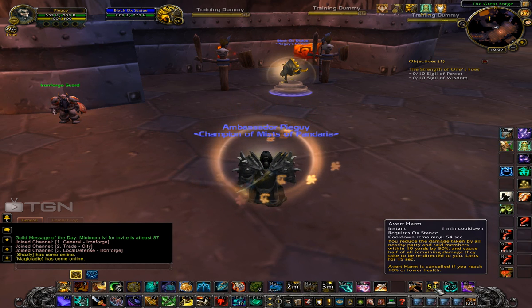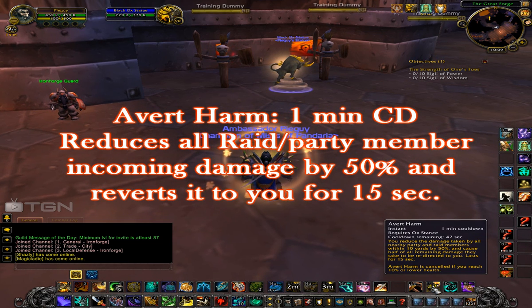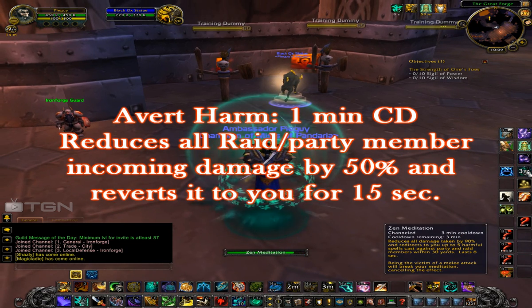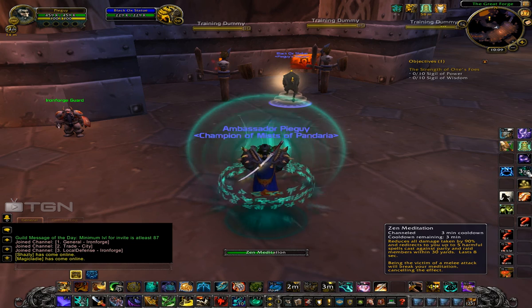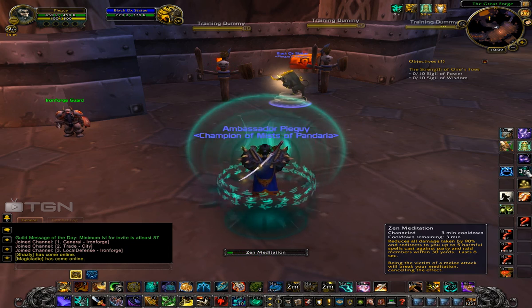The next one is a raid cooldown called Avert Harm. It's a 1-minute cooldown that reduces all damage taken by nearby party members by 50% and causes it to redirect to you. It lasts 15 seconds, and if you drop below 10% health, it's cancelled — which I haven't had happen yet.